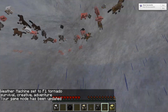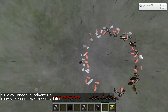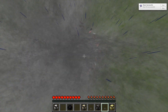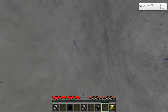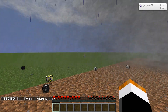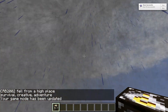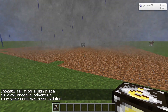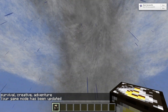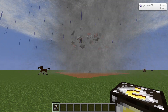Yep, it sucks you up and throws you down — that's kind of cool. And it kills you! But if you're in creative mode it doesn't suck you up, so that's good. The thing about tornadoes is they actually move around and leave a trail of dirt.